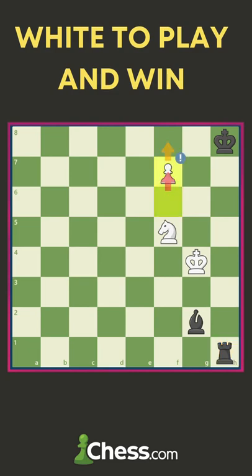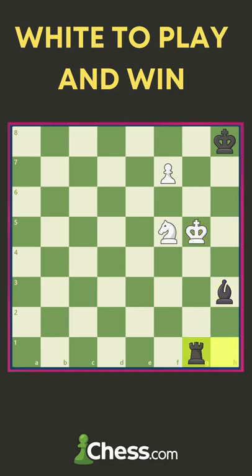After f7, black goes Bxf3 check, the king goes to g5. Black has to play Rg1 check, and here it's very important that white plays Kh6 to win the game.